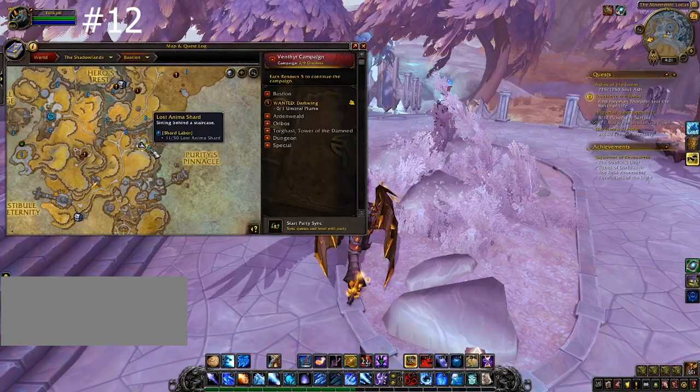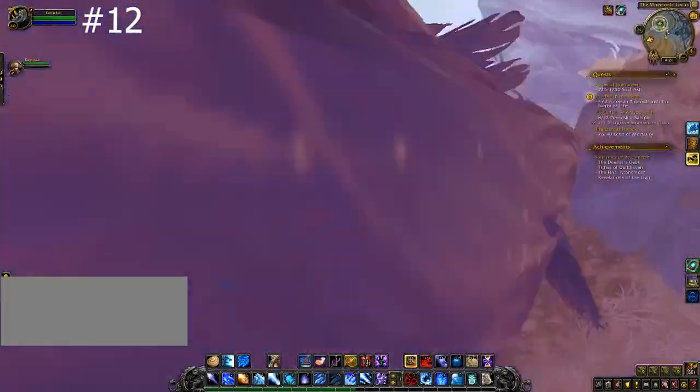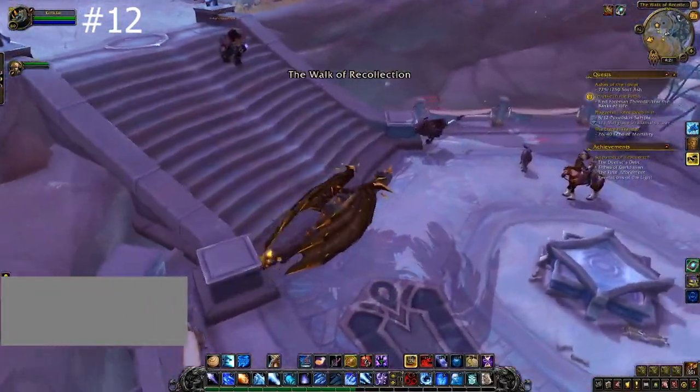As you approach the stairs in the Mnemonic Lotus, go underneath the staircase to find your next gem. It's not the first staircase, but it's the one with the little pond underneath it — you'll see it.